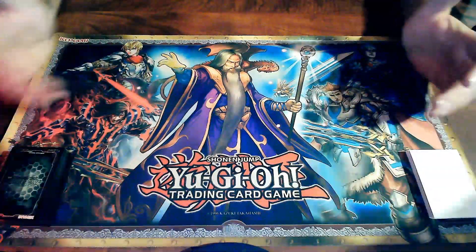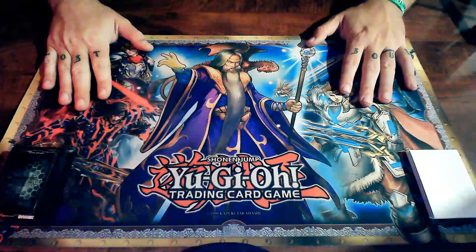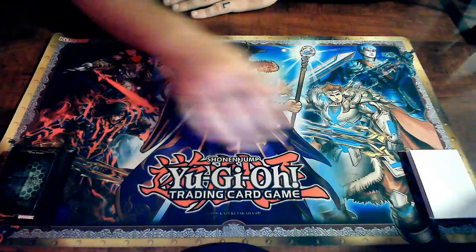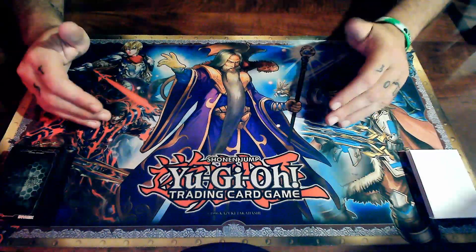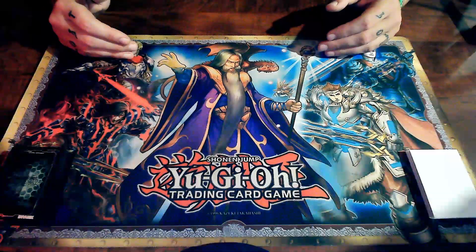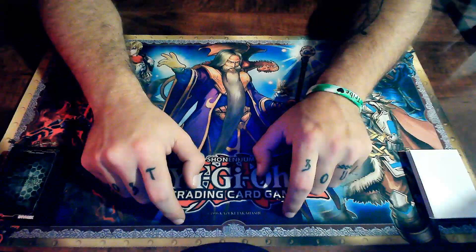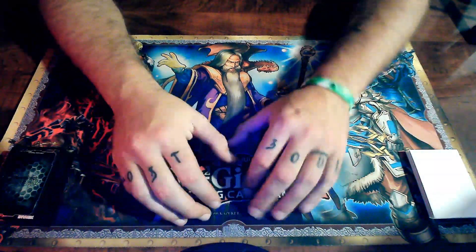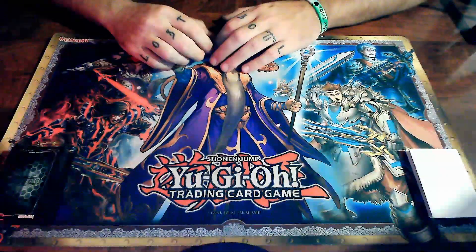Everything up here is where the action takes place. In a typical Yu-Gi-Oh! mat we have five monster zones on the top and five spell or trap card zones on the bottom. We cannot play more than five monsters at a time or more than five spell or trap cards at a time. Up here we also have two spots which are our extra monster zone — where our link monsters, and pretty much anything that comes out of the extra deck, will go.